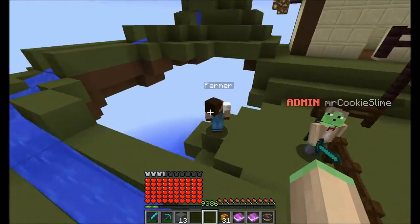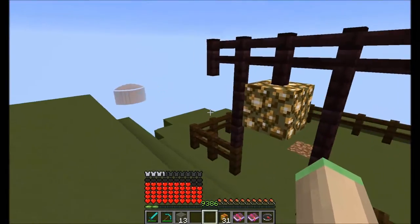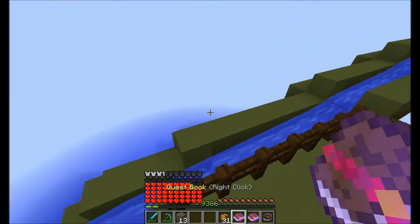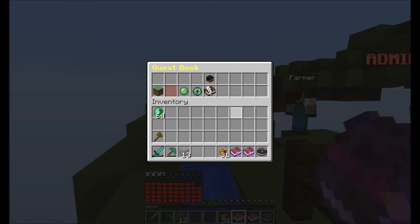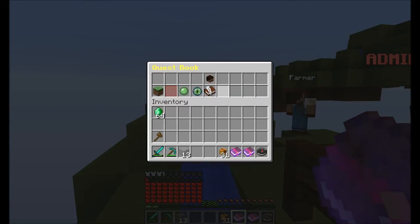Before I show that, I'm going to go over all the stuff that has changed in the quest book. In the normal view, not much has changed except for the fact that you can now disable the party menu if you don't want parties to be enabled. If you disable it, it will transform into an item saying 'Quest Book', shows your progress, and it cannot be opened. So that's about the party menu.